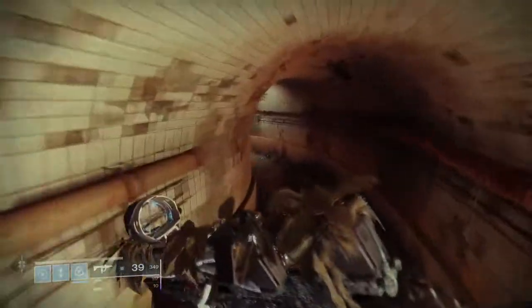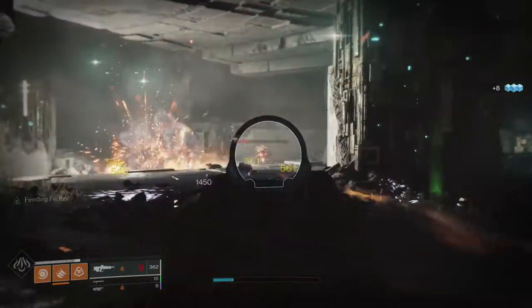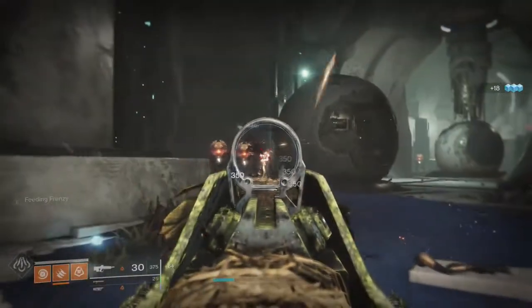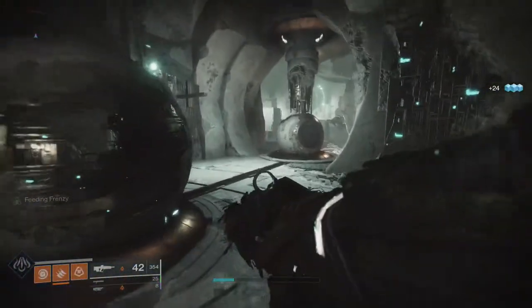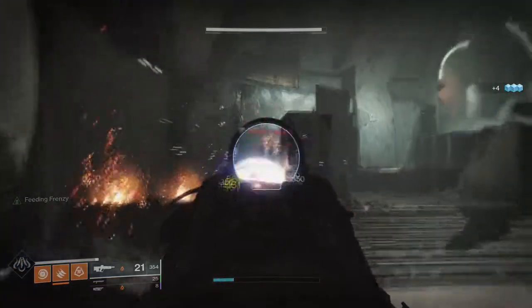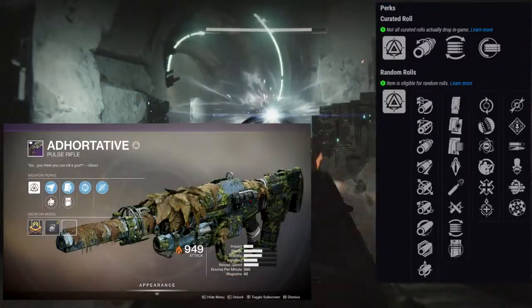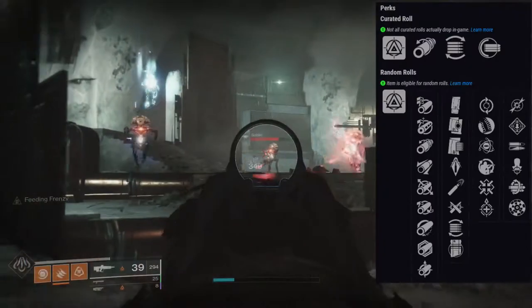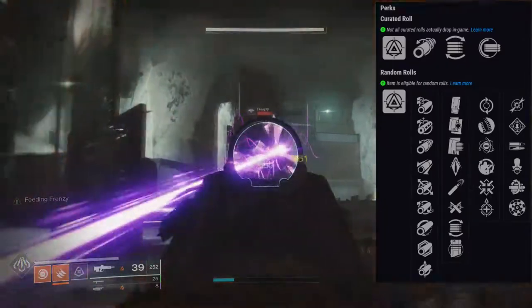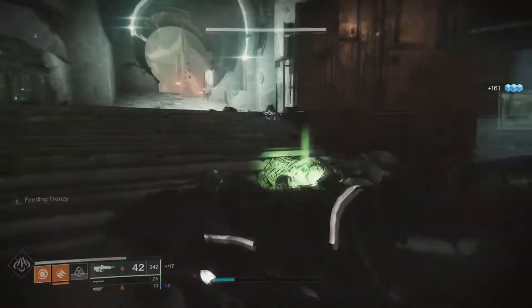The next gun is the Adhortative, which is the first pulse rifle I'm talking about. The only reason I'm highlighting it is because it shoots beautifully. It's an Adaptive Frame so it's well-rounded. What's really cool is it can drop with Feeding Frenzy alongside really nasty perks like Multi-Kill Clip, Headseeker, High Impact Reserves, Rampage, Dragonfly, and Rangefinder. Feeding Frenzy with Multi-Kill Clip is the god roll for me, and I really, really want to farm this.